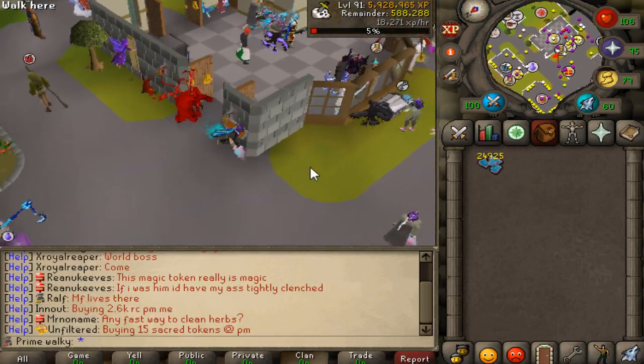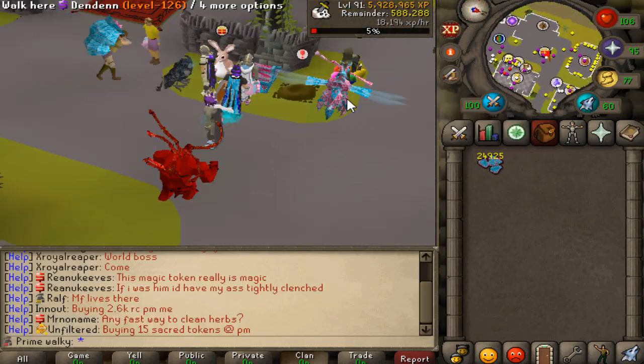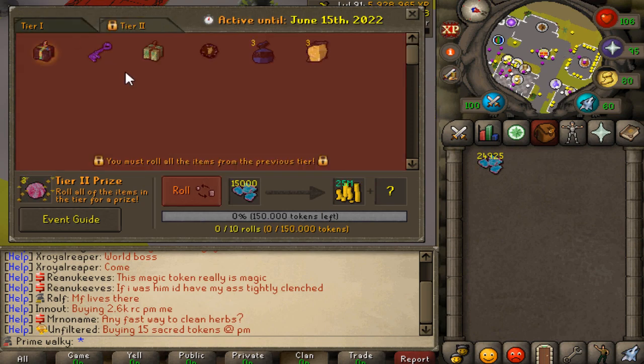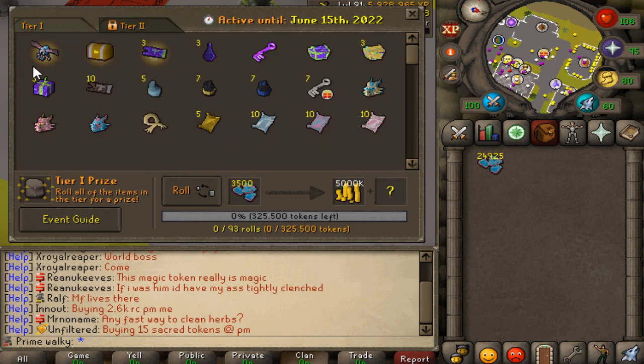We also have the first 25,000 tokens we're going to be using on the beautiful chest right now. Let's see what we're going to be getting. 325K for these trashy items right here — that is pretty sad, honestly.